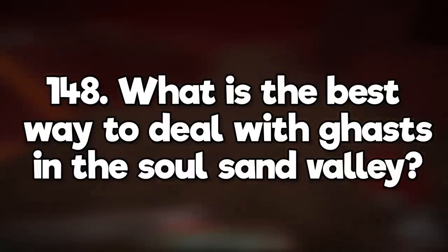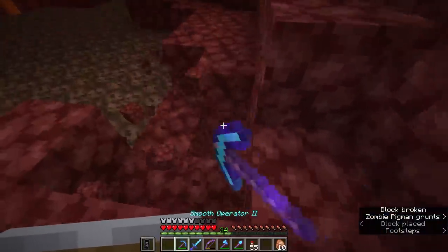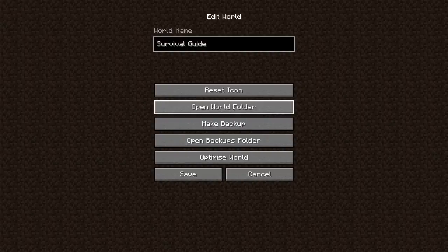What's the best way to deal with ghasts in a soul sand valley? Get behind cover, build yourself a shelter, or dig a hole — whatever you can manage really. Where do you find your screenshots on your computer when you press F2 in game? Go back to the world menu, hit edit, and you'll find open world folder. You can find the screenshots folder in there.